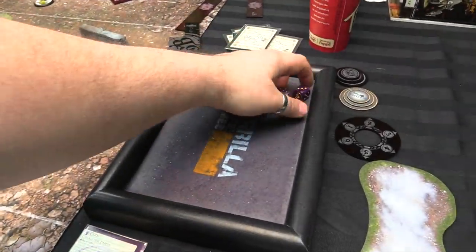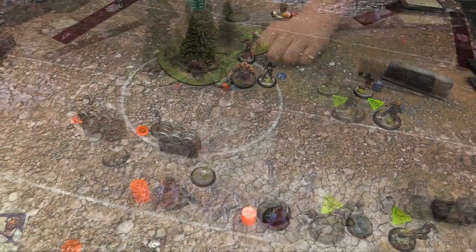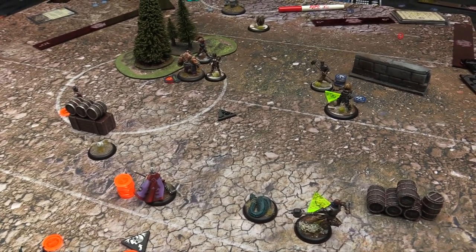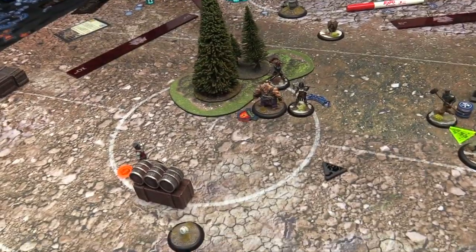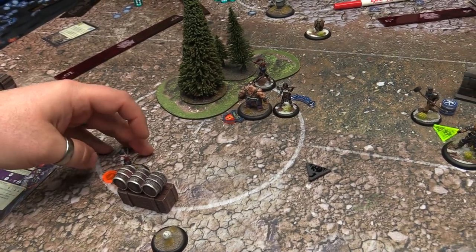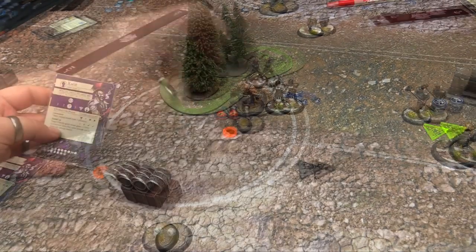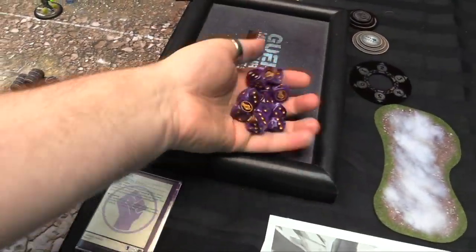One two three hits — number two result, knock it down momentously, she's knocked down. She's gonna sacrifice her movement to stand up, then put Squad Tactics on Mallet so he gains Assist Chisel. Mallet's gonna charge for free into Gutter. Attack ten goes to eleven right now — a bunch of attacks on threes. Eleven goes to eight results which is a wrap.